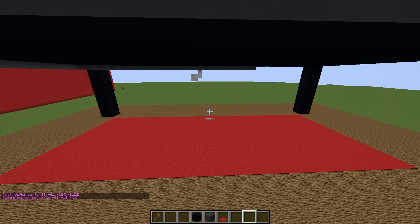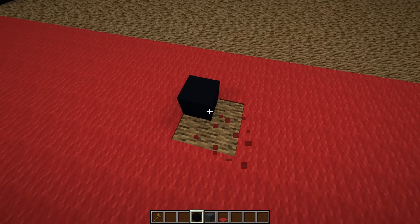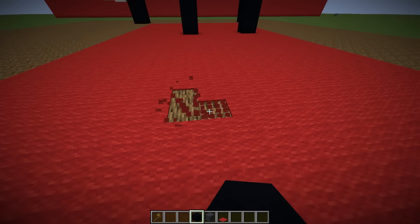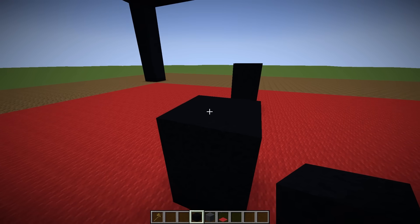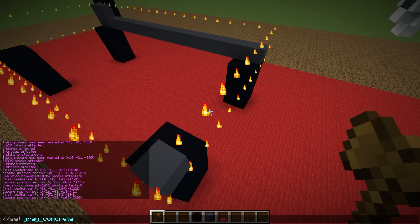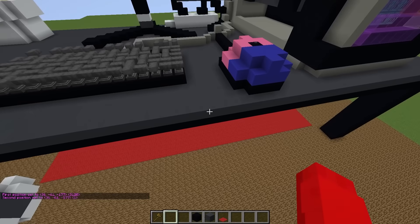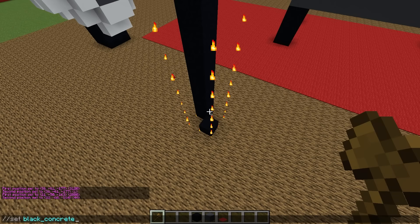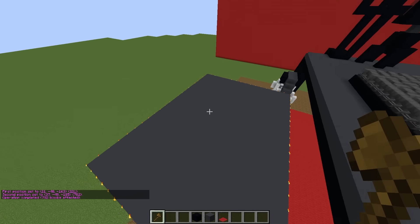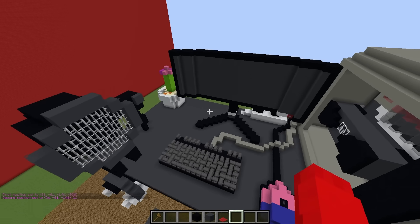Next, I want to build a little footrest under the desk so when you're sitting you can prop your feet up and relax. So let's build the first leg right here. Second leg will go right over here, just like that. Now for the third one, just like this. And finally, the fourth one. There we go. Next, we'll put these gray blocks on top and just use a command to set this. And that looks pretty good. But wait, we don't even have a chair here. So let's build a huge chair. Here we go. There's the first leg, second leg, third leg, and fourth leg. Now let's set the base of the chair just like that, and we'll do the same thing with the back. Perfect.